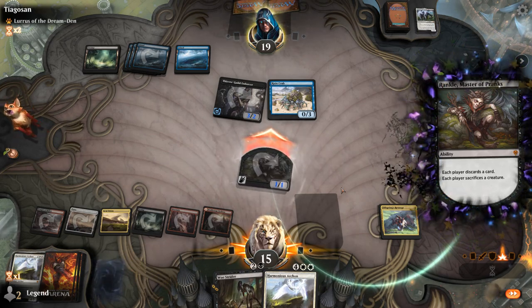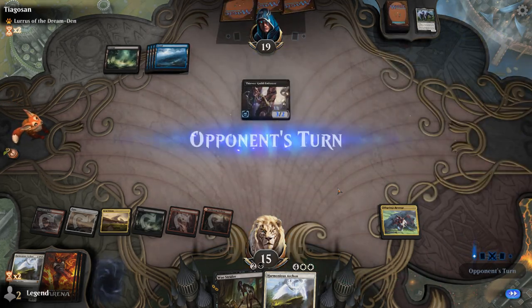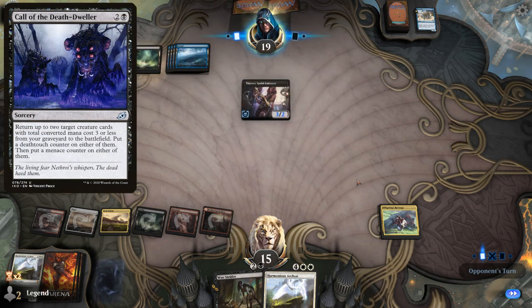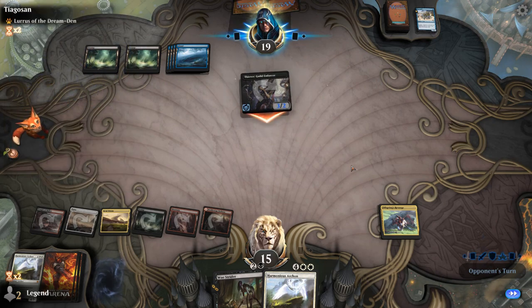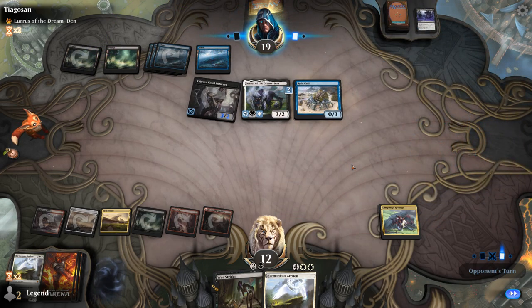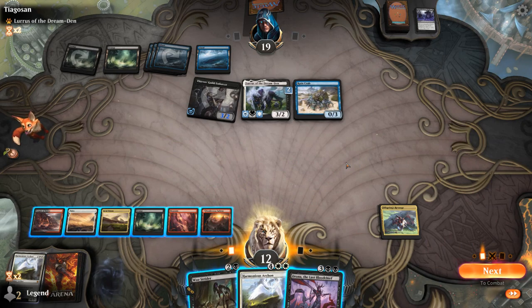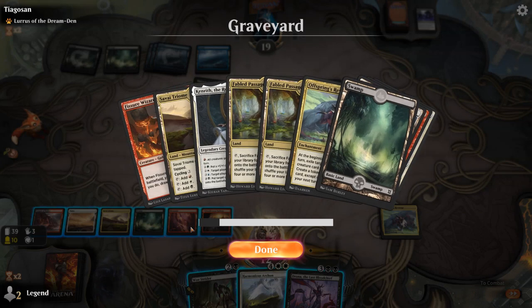Opponent discards Lurrus, which is surprising. I guess they didn't have double black yet, and maybe they have a Call of the Death Dweller to get it back. There's a second Swamp. They did have Call of the Death Dweller — gets back Crab, but they've already played a land for the turn. We've got some options: Revenge can also get back Kenrith, which can start reanimating stuff — that's kinda neat. Could just hardcast Archon or Drana.